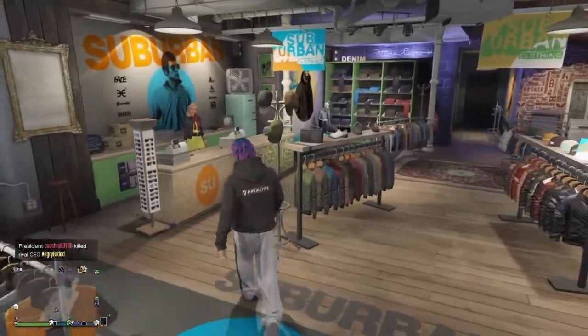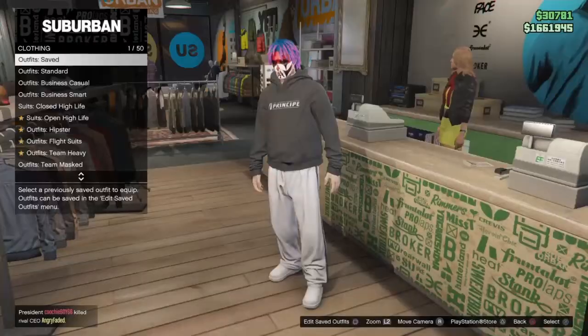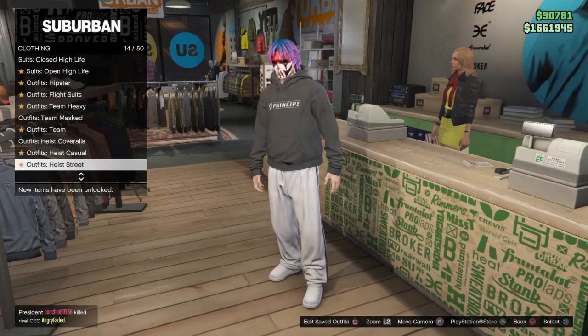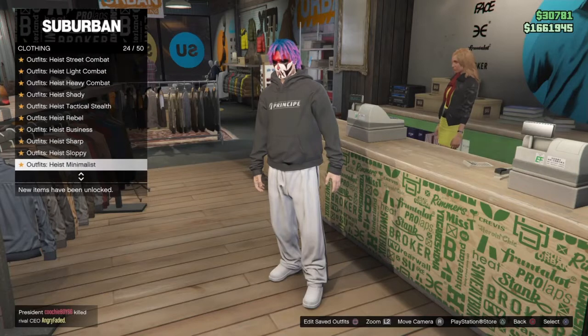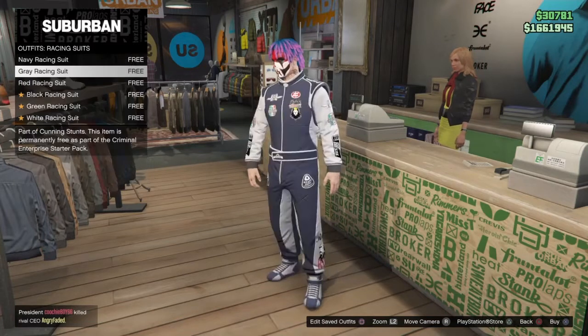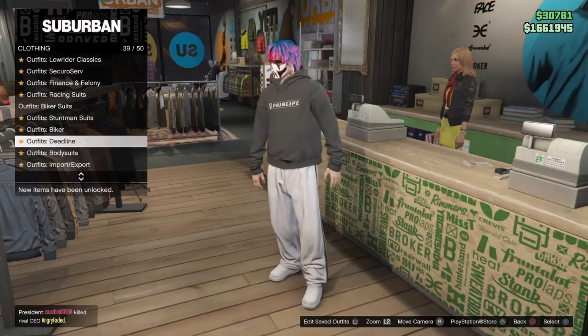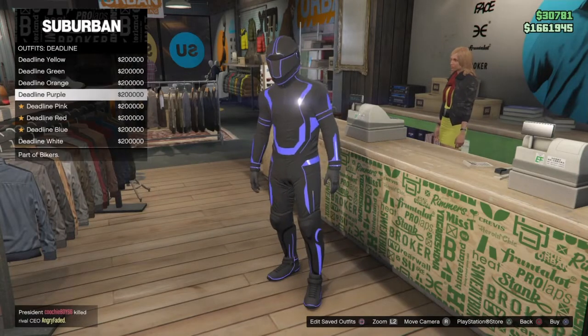After that, just go to the cashier and go all the way down to the Deadline suits. Go down there — this isn't the racing section, so go to Deadline and then go to the white suit.